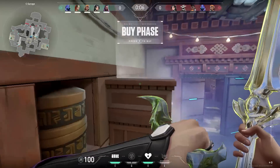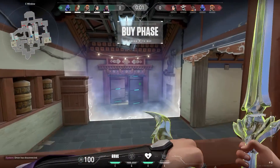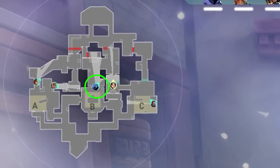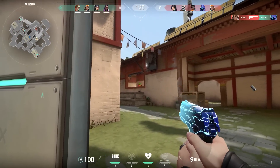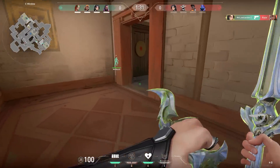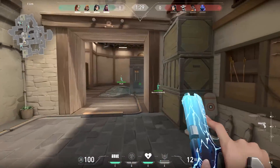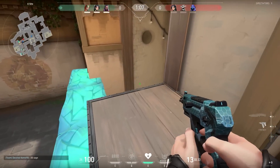Here's some proof that you can work together with your teammates even if they are disconnected. In the first round, my teammate Omen sadly disconnected at the entrance of B. Instead of just letting him die, I used him as bait. Also, a lot of Sage players will use their wall at the start of the round, but here's a perfect example why you shouldn't be doing that — it could be useful later in the round.